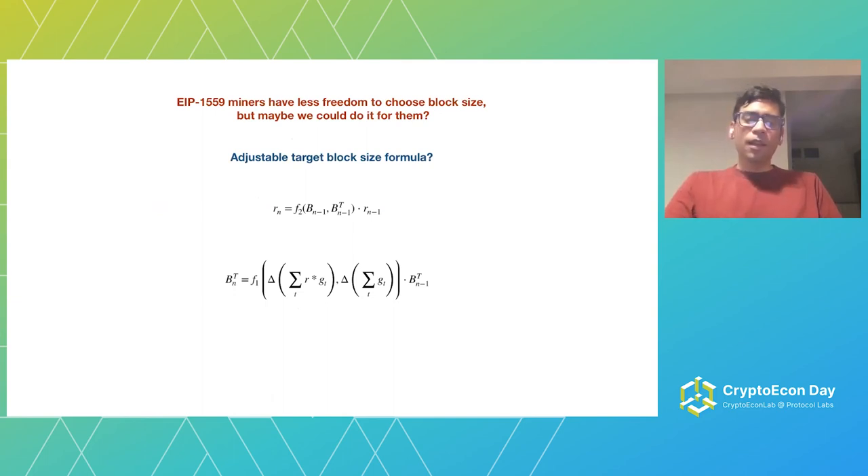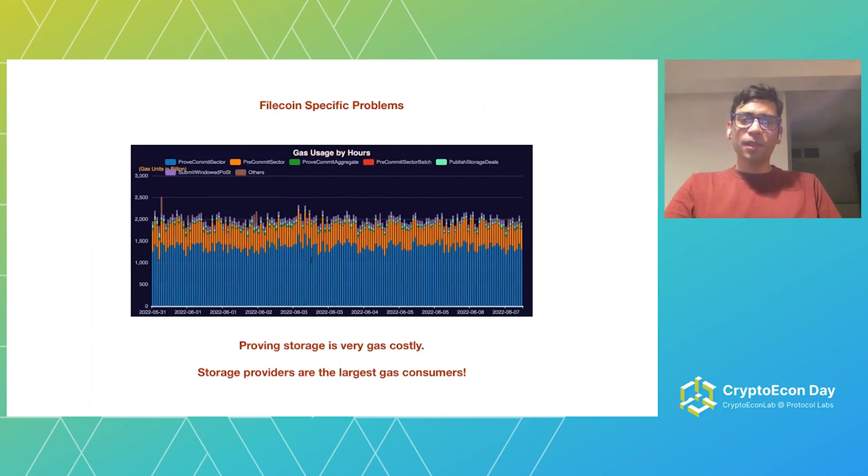Filecoin has unique problems because proving storage — which is what miners need to do — is actually very gas costly. Looking at a plot of gas usage in Filecoin by different types of use, all of the first categories until 'others' are storage provider related — that is the gas they spend proving their storage. It takes a lot of gas and the rest of the users are just 'others', barely visible. Most of the gas is consumed by storage providers, which brings more conflict: if other people were paying for this gas they would want gas to be expensive, but now storage providers are paying for their own gas — making things more complicated.